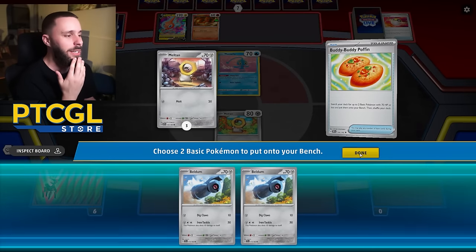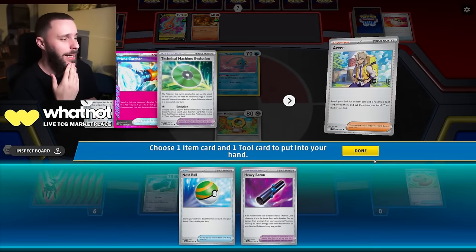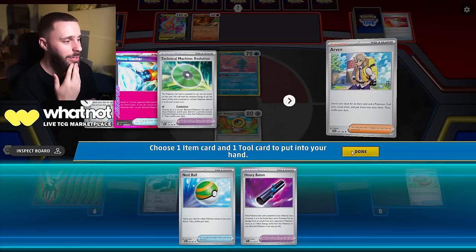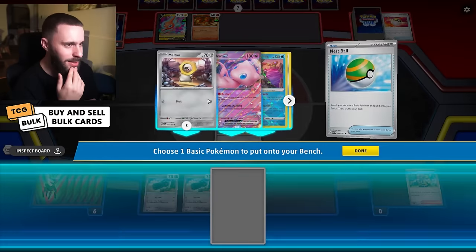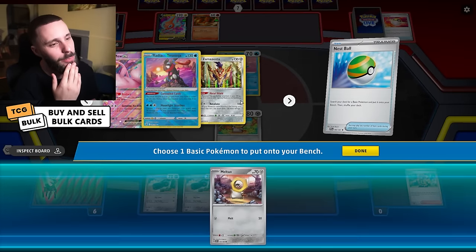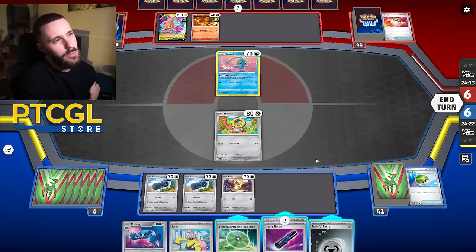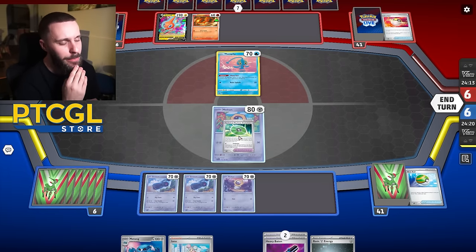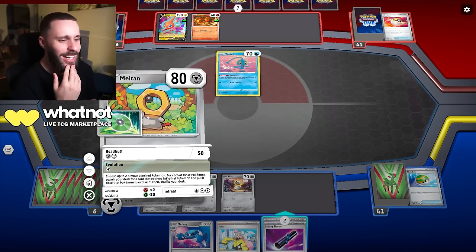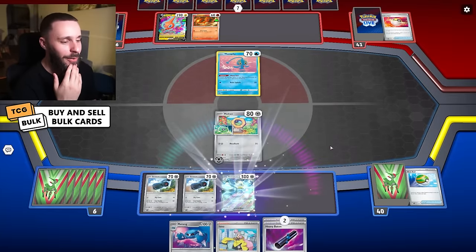Buddy Poffin — this is looking like a pretty decent turn. I'm going to Arven here and get myself a Nest Ball, and we already have TM in hand. I'll get another Meltan. I'm trying to decide — do I go for the Baby Metal to start, or do I go for the Big Boy? We'll go for the Big Boy. Let's just go for a TM Evolution and evolve these two. Get big Melmetal out, get Metang out.